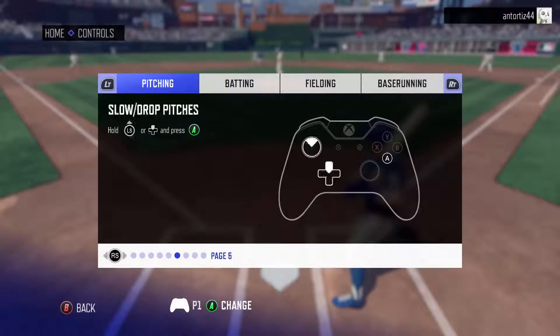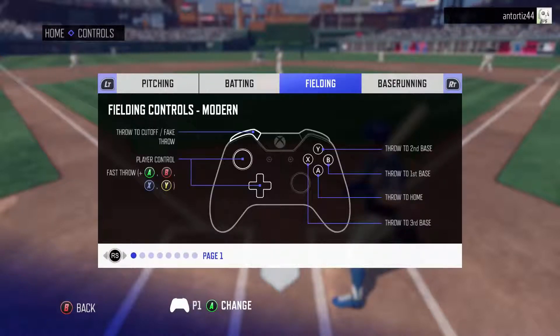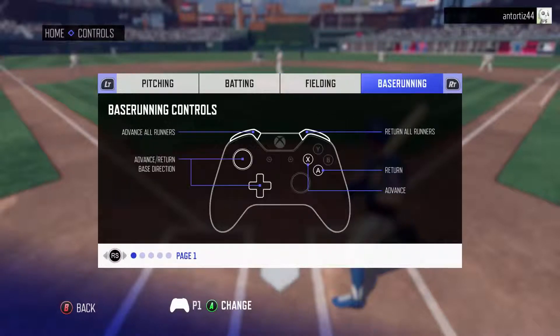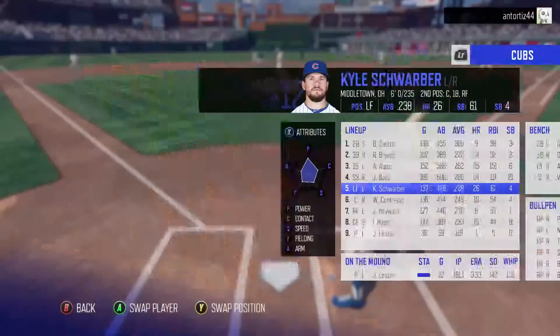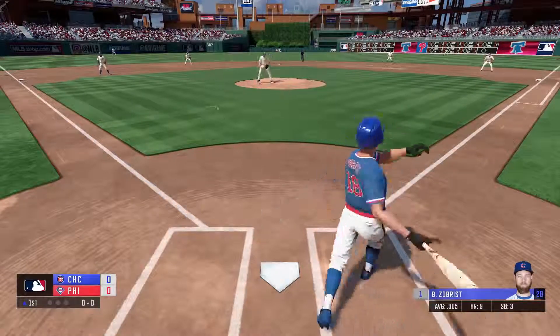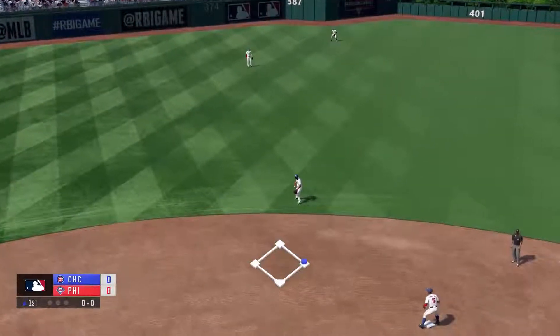Looking at the controls, they're pretty straightforward. One thing I found weird is there's no batting PCI — you don't move a PCI to hit the ball, you move the batter. For pitching it's the same way: you move the pitcher on the mound left or right for location, there's no PCI. For pitch selection you push up, down, left, or right and then press A. There really weren't names for the pitches — just a fastball, a breaking ball, and a change-up.